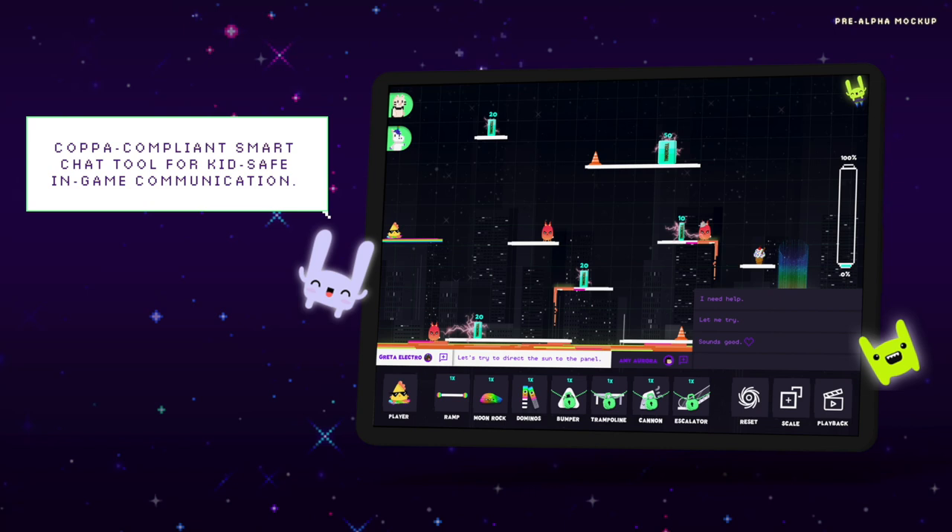COPPA compliant Smart Chat allows students to communicate together — kid-safe, kid-friendly, and teacher-approved.